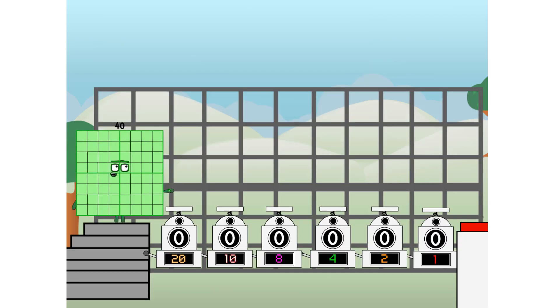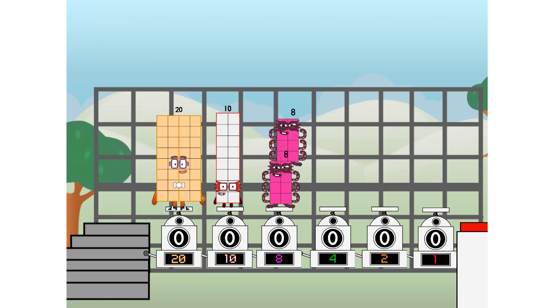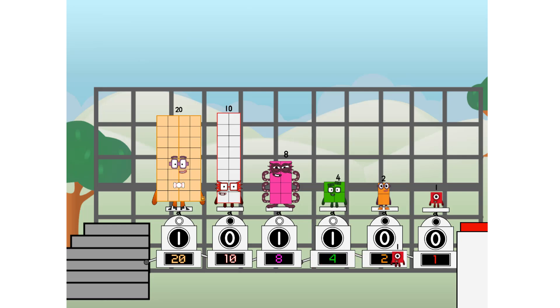First, I split in two: Twenty, and Ten, and Eight, and Four, and Two, and One, and one more to press the big red button. Then you choose who's going up: one of me, none of me, one of me, one of me, none of me, one of me, one of me. And fire!